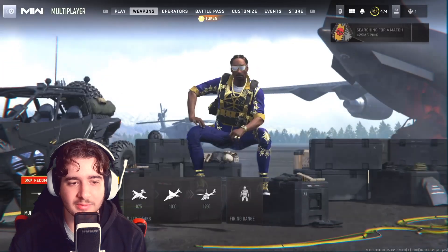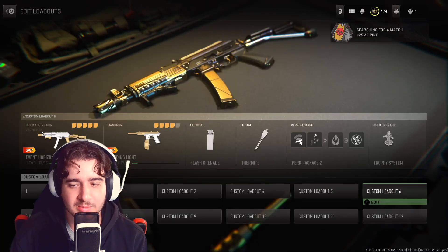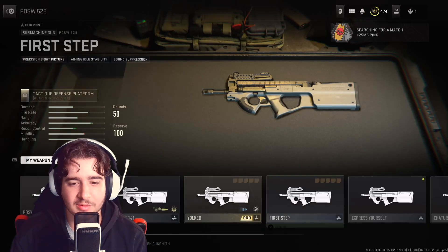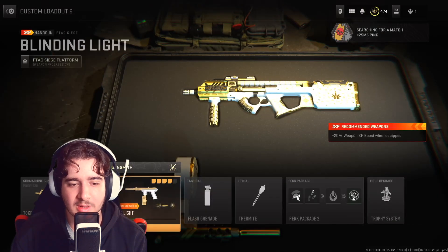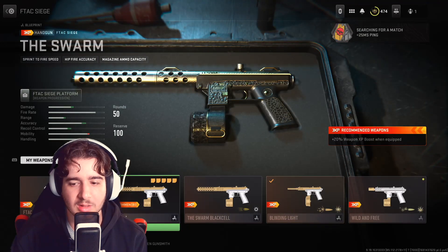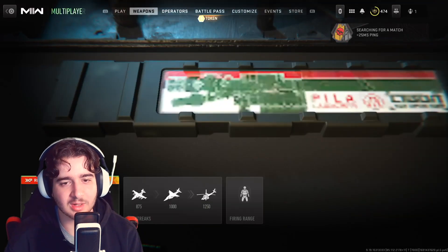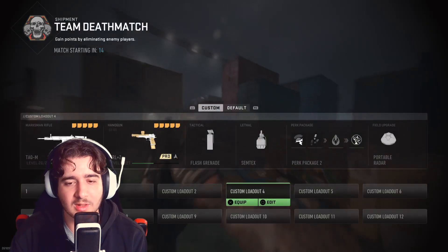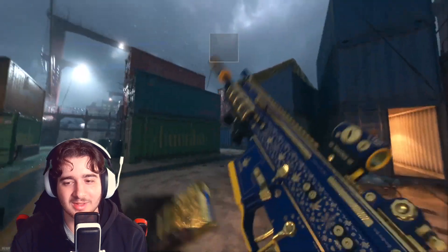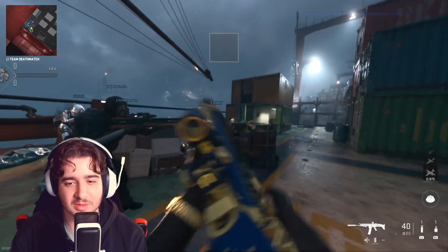I thought I'd hop into a game of Shipment and test all of this out. Got that one on there. Let's go for the PDW here — Toque Force 141. There you go. And Wild and Free. All right, beautiful. Life of Da Party. I really like the look of this one. Looks really nice. And I'm wearing the Snoop Dogg skin, so — loving that.